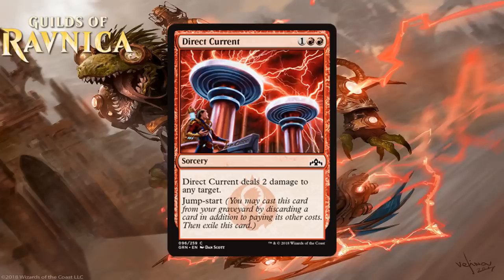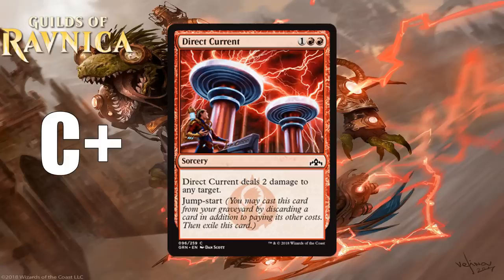Next we have Direct Current, which for 1 generic and 2 red mana is a common sorcery that deals 2 damage to any target. It has Jump Start — you may cast this card from your graveyard by discarding a card in addition to paying its other costs, then exile it. Sorcery speed 3 mana to do 2 damage is playable on its own but not very efficient — like a C-, maybe a C, and sorcery speed holds it back. Adding Jump Start makes it more interesting. Being able to pick off 2 small creatures or do the last 4 to your opponent is nice, plus Spells Matter decks in blue-red look super real in this format. I think you play it in all your red decks but don't take it with an early pick. I think it's a C+.